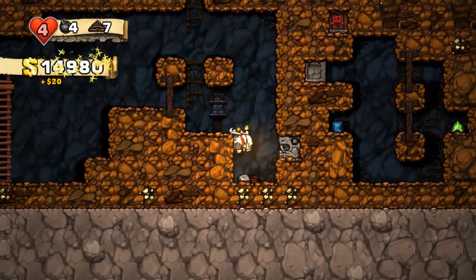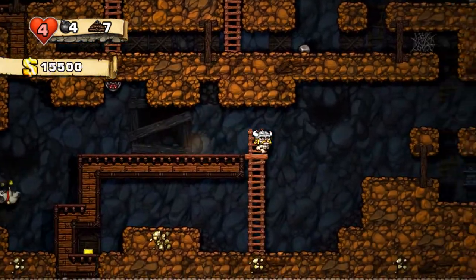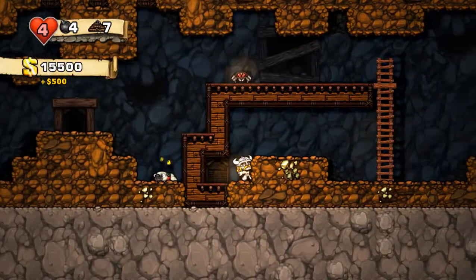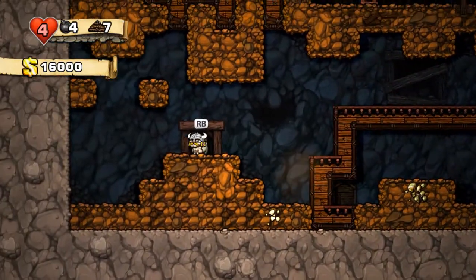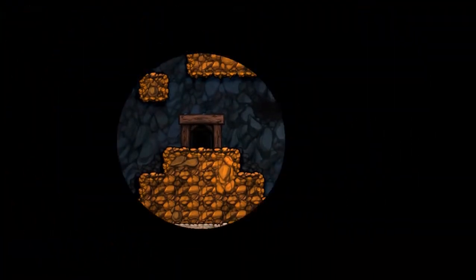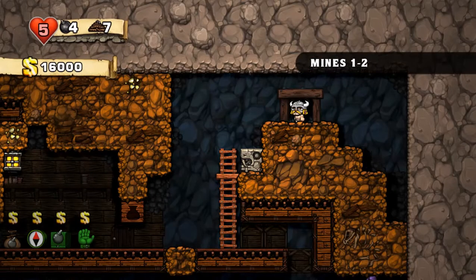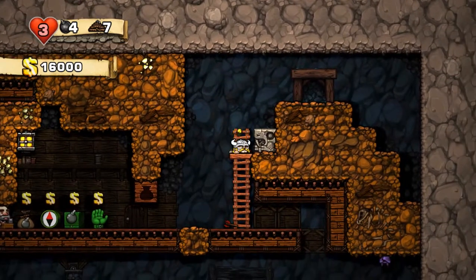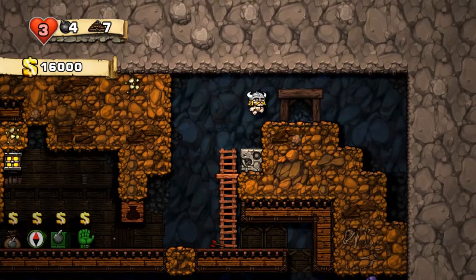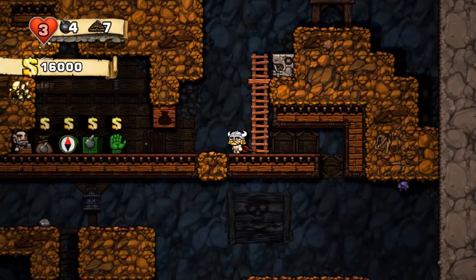So let's just get this. Okay, there is actually a small area that's walled off right there. Alright, 16,000 on the first floor is really good. Also we have some more ropes, and we're up to five health. Oh, this is unfortunate. So you can whip arrows, but I apparently can't.